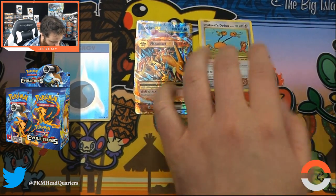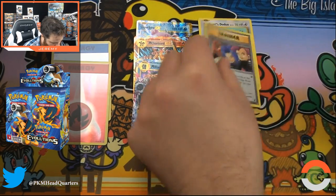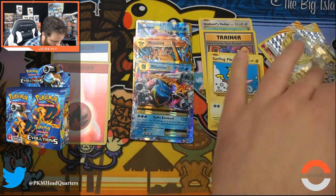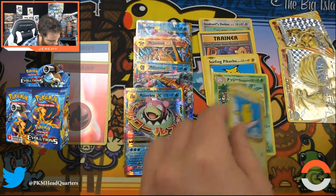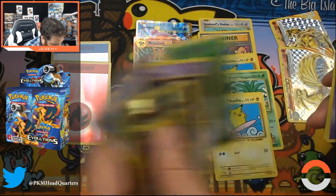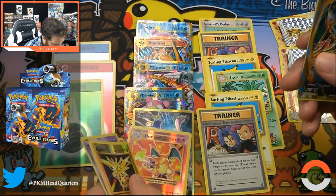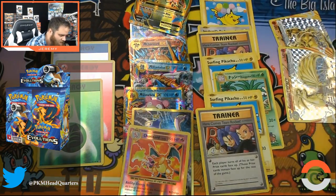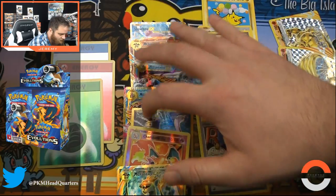Secret Rare! The Duo, Blastoise EX, another Foil Energy, Secret Rare, Secret Rare — Soul Energy number 2, Secret Rare number 3, two Break cards, Secret Rare number 4. EX! Secret Rare number 5, with a Mewtwo. A Mewtwo EX full art, another foil energy — Secret Rare number 6! Hollow Charizard, Mega Charizard — Secret Rare number 7! This has to be the most crazy mythical box.